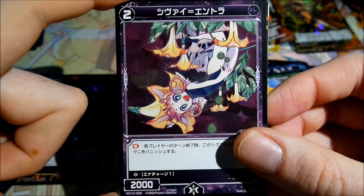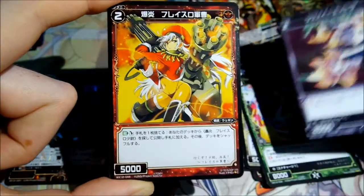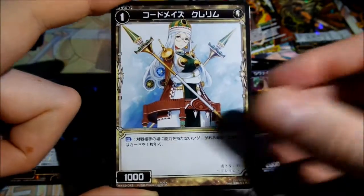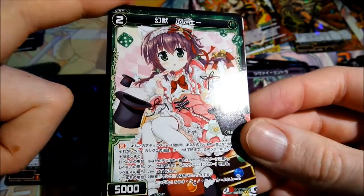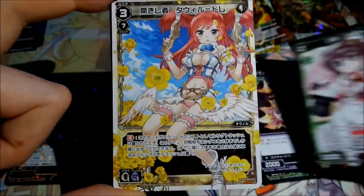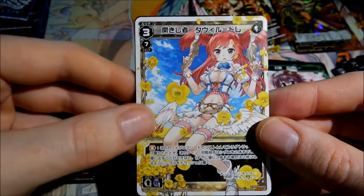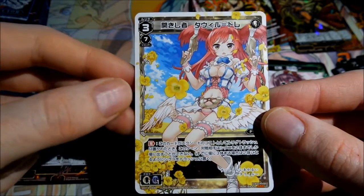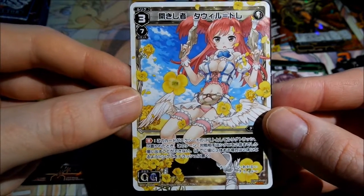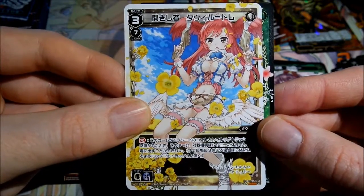So another new rare card — looks a bit weird. Then this as the next rare. Oh, very awesome — I got a level 3 Elric from Tawil Little. Looks so cute, I really love this card. And a reprint with Midoriko on it.